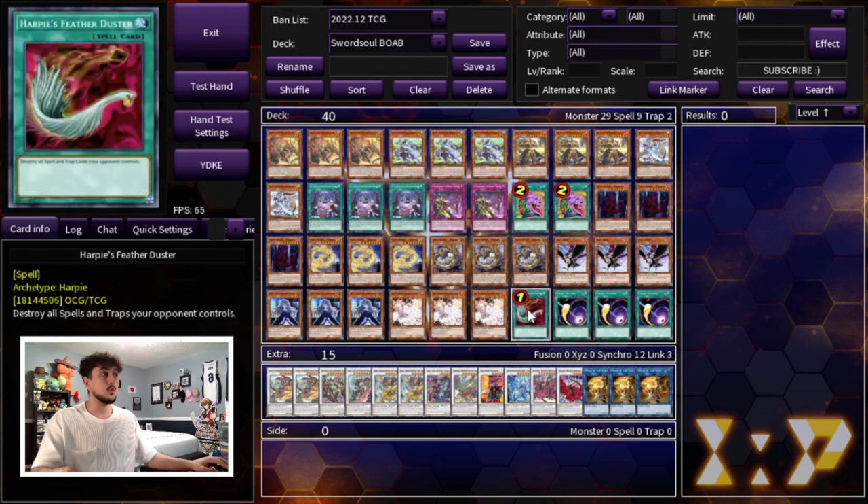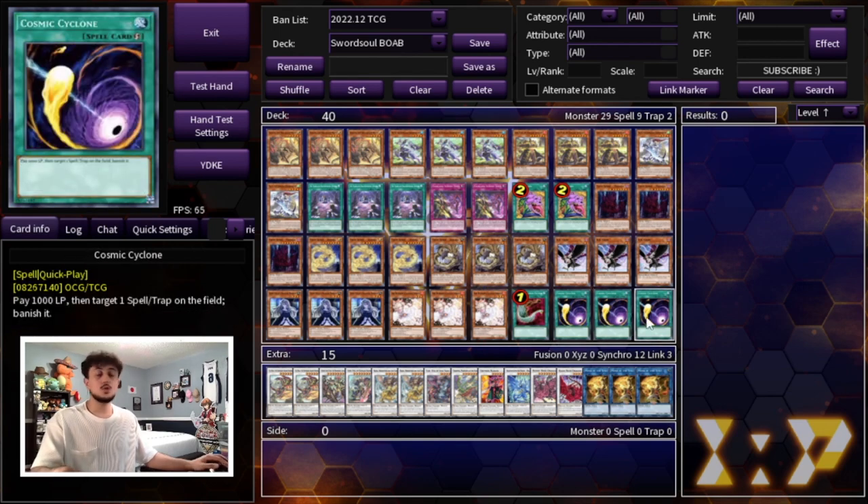For backrow hate, we're playing one Harpy's Feather Duster and three Cosmic Cyclone. These cards still fit within the budget and Cosmic Cyclone is just really good into a lot of matchups. Against Tier Limits you can hit Sulik or Pirlarino, or even Scream — if you go first and set the Cyclone, they can't get the Scream effect. Into the Floandries matchup, you can hit Map or Dreaming Town, making it harder for them to play. And generically, it helps you beat Floodgate decks playing things like Dimensional Fissure, Macro Cosmos, and so on.